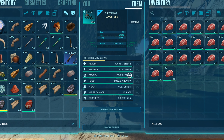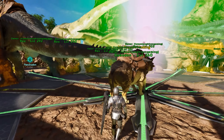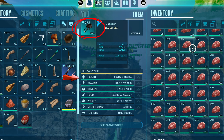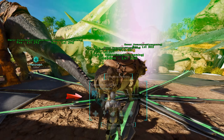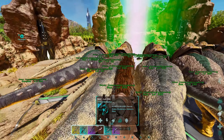With your spare points on the Yutyrannus, pump some stamina — usually 3,000 to 4,000 — to get you through the fight. Melee doesn't really matter too much because this is a support tame and not a battle tame. For your Daedon, I recommend 15,000 to 20,000 HP and a high saddle blueprint, then put all other points into food — the more food he has, the longer he can heal your Rexes.